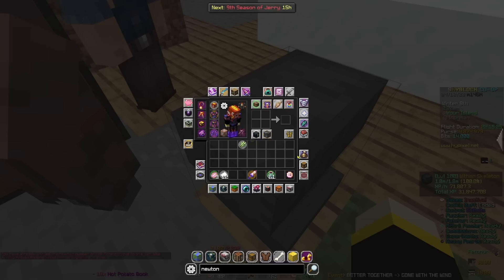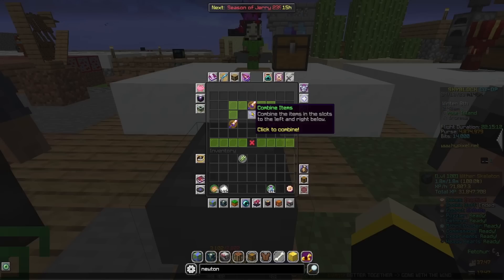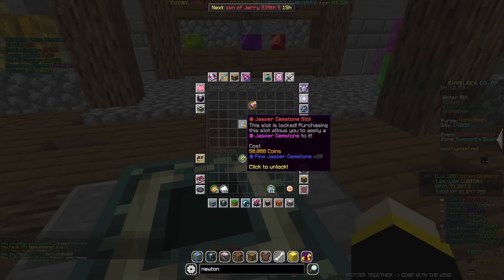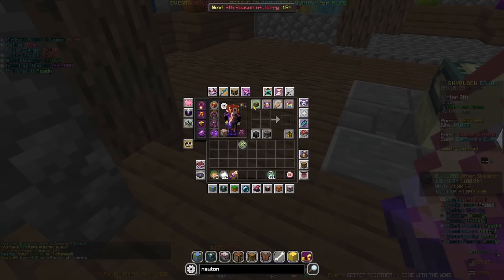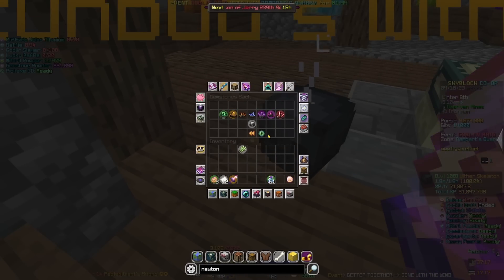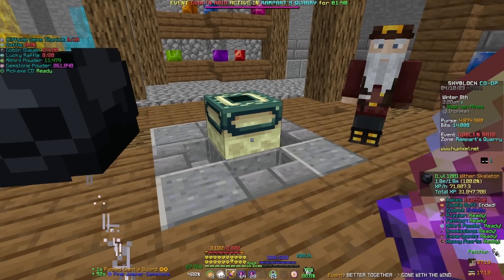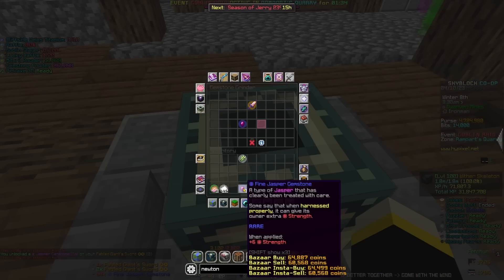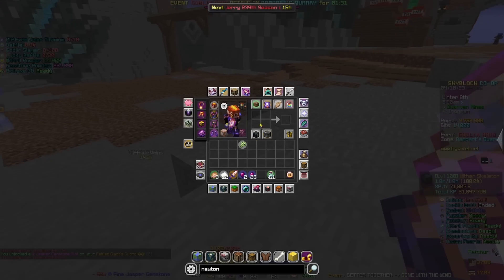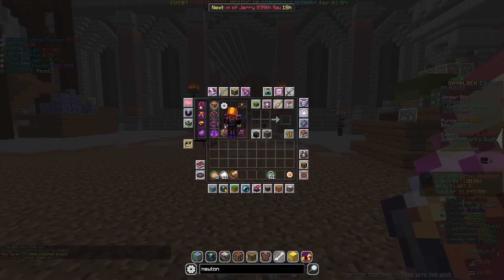Now moving on to fuming potato books, which I only have one that I dropped recently. Oh wait - also Jasper, guys. That's also a good reason. Unlock, unlock, boom boom - plus 12 strength. That's all that matters.